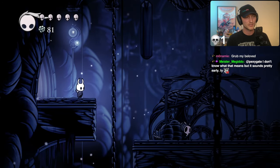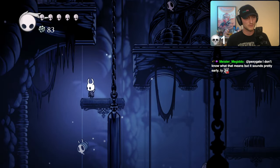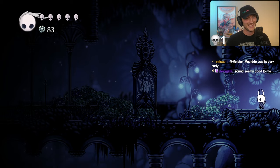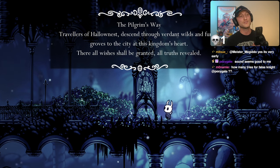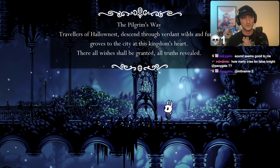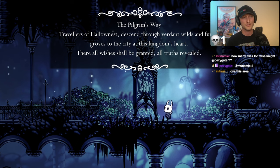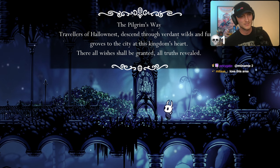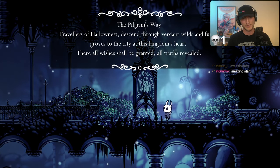That's only one — gotta save more. So we left and that was only room one, there should be three over here. Inspect the Pilgrim's Way: 'Travelers of Hollow Nest, descend through verdant wilds and fungal groves to the city at this kingdom's heart. There all wishes shall be granted, all truths revealed.' Everyone who went down here is chasing something pretty much. Everyone is after something grand.